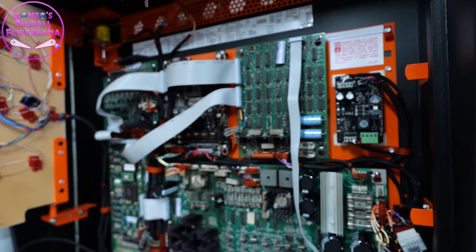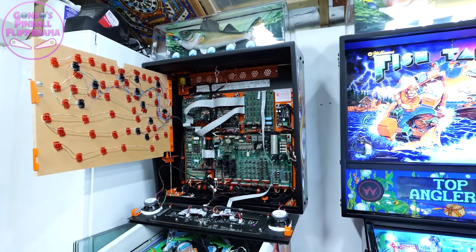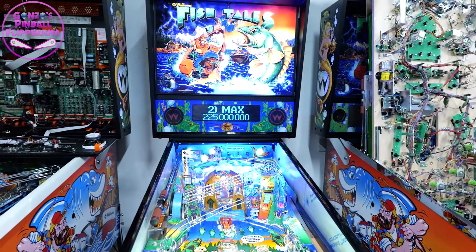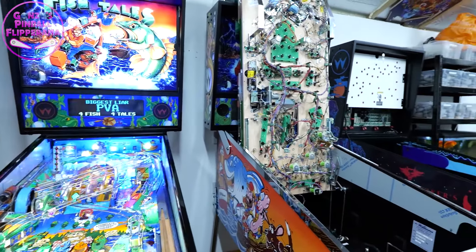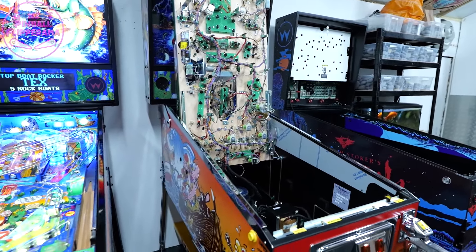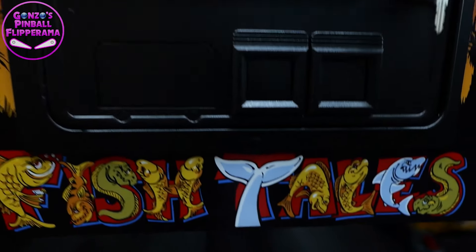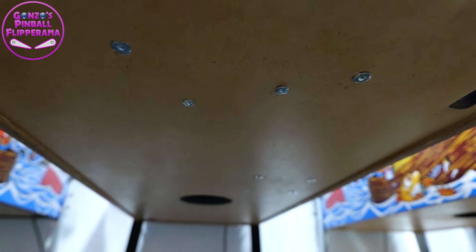There are build logs on Pinball Info - there's one for Terminator 2, Addams Family, this one, and the Dracula. I purposely didn't look at your logs for this because I wanted fresh eyes when making this video. I don't know if you can pick it up on camera, but even underneath, the bottoms are fully sanded and re-sealed - no stains or scrapes - and then nicely sealed so they're protected.